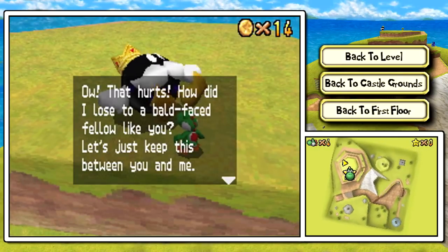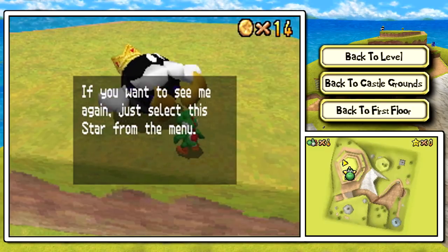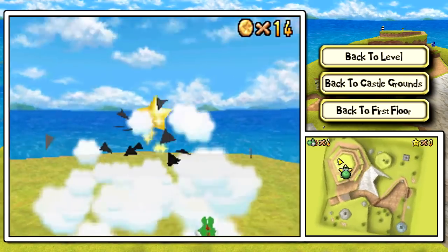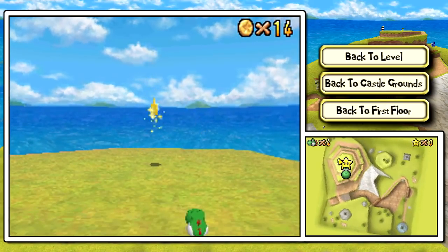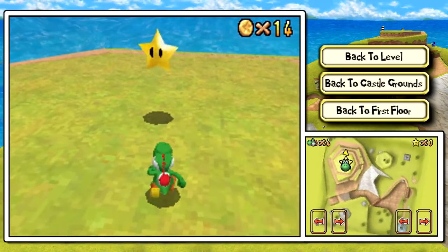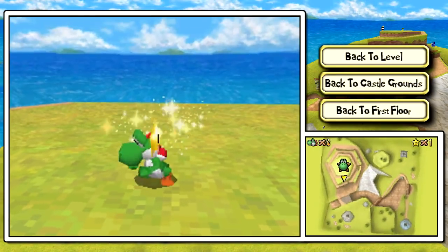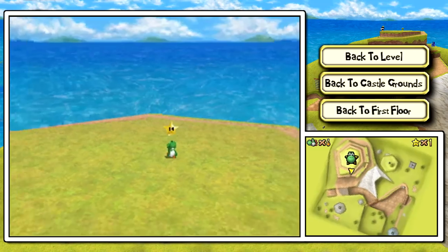'Ow, that hurts. How did you — how did I lose to a bald-faced fellow like you? Let's just keep this between you and me. I'll give you my precious power star in exchange. If you want to see me again, just select this star from the menu.' Fourth wall breaking, just like we broke the Bob-omb.